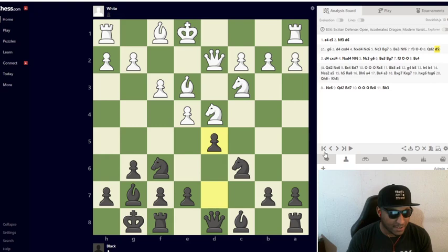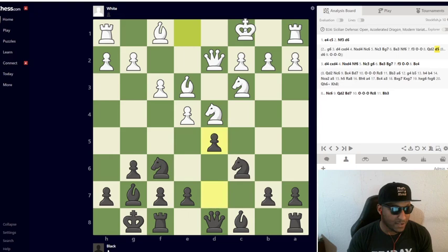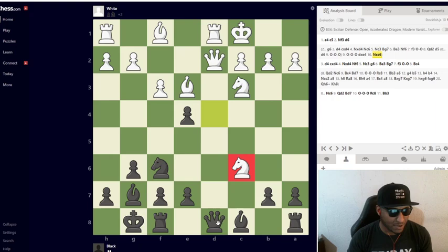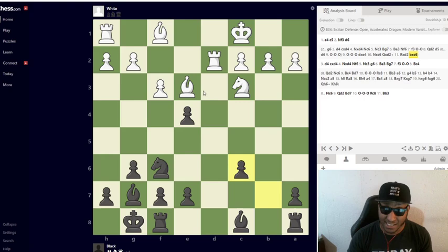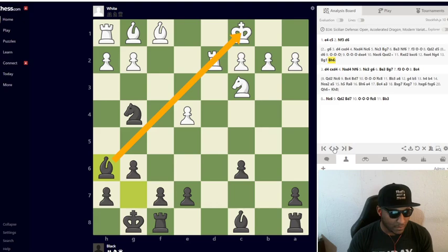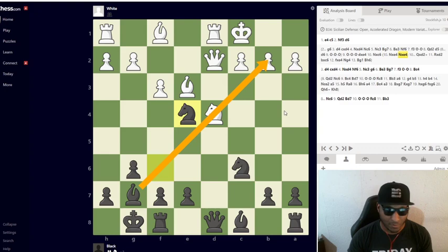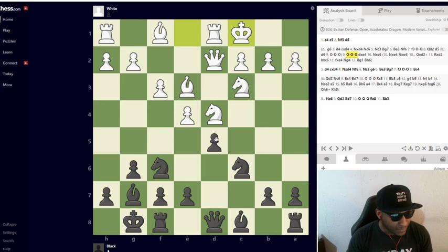d5 is the move. Why is it different? Well, if we go d6 instead, he just castles and does all the other stuff and you're not having a good day. But d5 actually disrupts things temporarily. If he castles, I can capture here. After captures, often you'll see captures back too — we just trade everything off and have a great position. Pawn takes, Ng4, bishop goes somewhere, then Bh6 — it's actually over immediately.